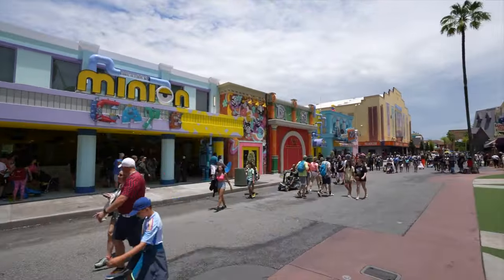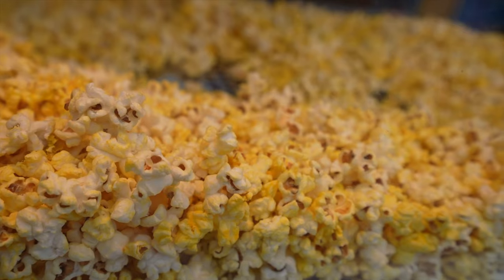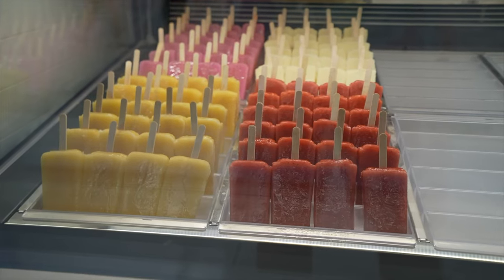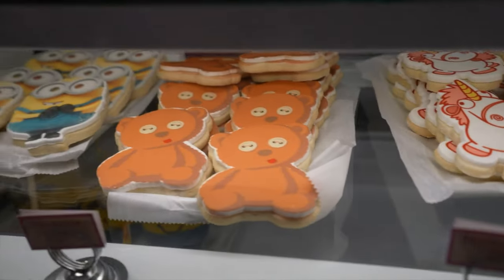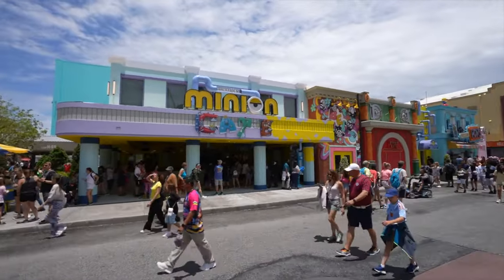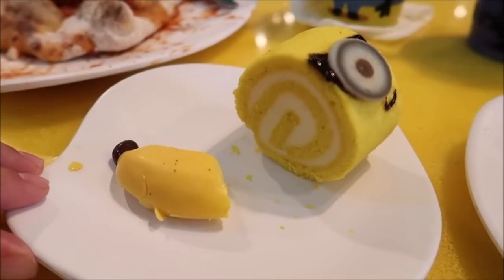There are also some great new dining locations throughout the land, starting with Pop-A-Nana Popcorn Cart, selling weird and wonderful flavours including banana. Freeze Ray Pops has some unique and colourful popsicles, and Bake My Day is a specialised bakery selling minion-themed cupcakes, macarons, s'mores and plenty of other delicious offerings. Also, replacing the infamous Monsters Cafe is the Minion Cafe, a wonderfully themed restaurant that serves some delicious unique dishes, all themed to the amazing world of Minions.